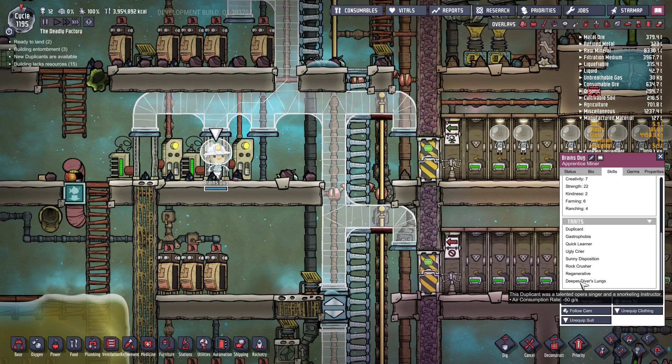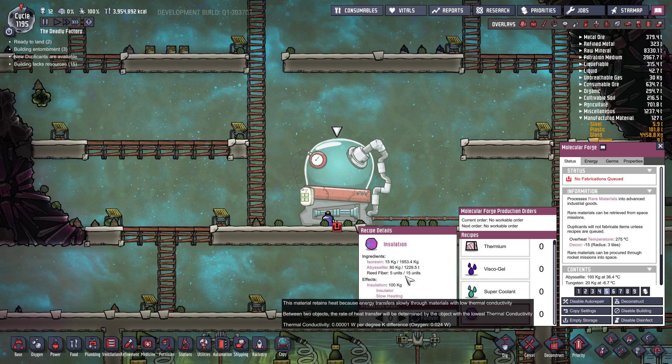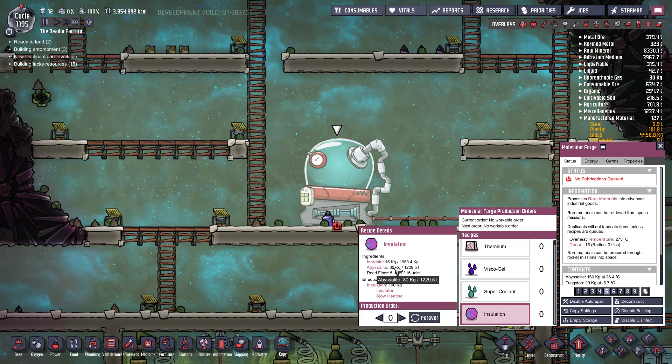Deeper divers lung is quite useful. If you can get nine or ten duplicants on it, they effectively become five duplicants for oxygen consumption purposes. It also stacks with divers lung — if they already have divers lung it reduces oxygen consumption from 100 grams to 25 grams, making them a quarter of a duplicate.